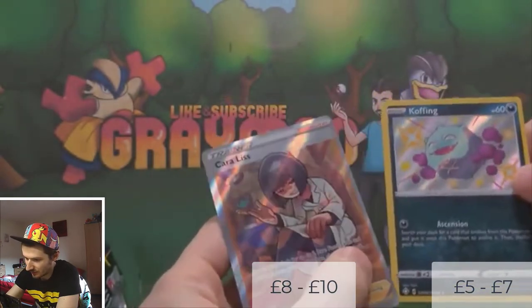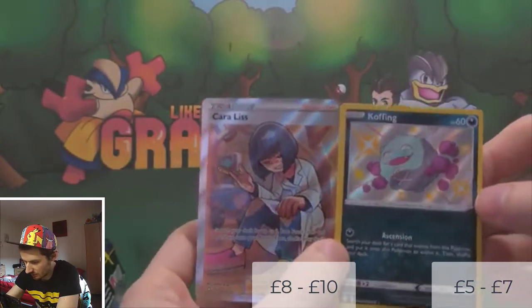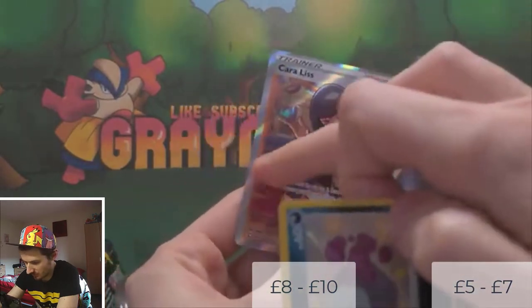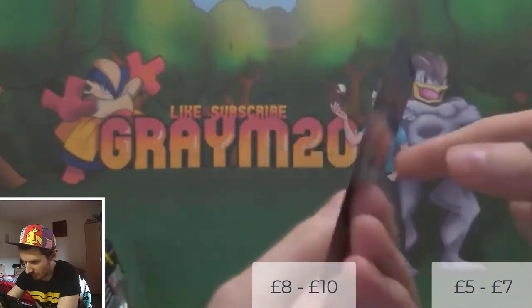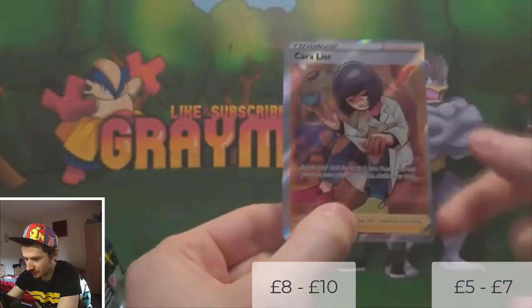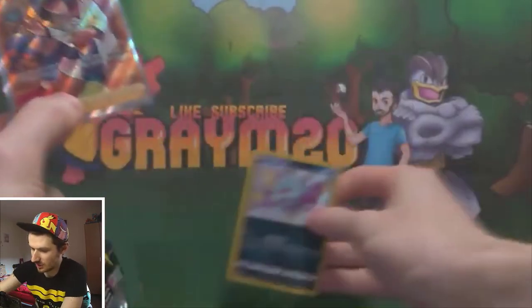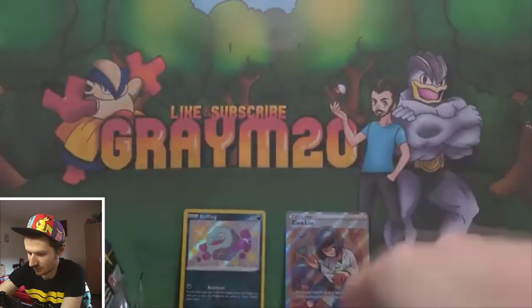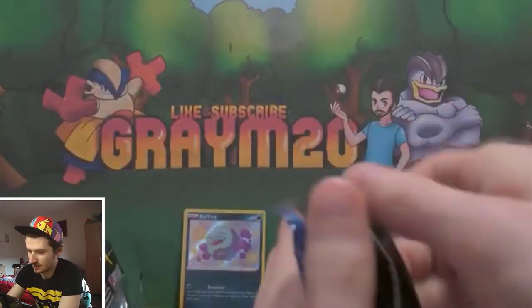Ooh, it's a shiny Cofagrigus! And ooh, it's a Full Art Charizard! But there's a shiny Cofagrigus — look at the centering on this. Look how thick that border is. That is really bad centering on the front. But anyways, that is one pack with two hits in it. It's a shiny, and for that I'm restoring my faith in these shiny tins.